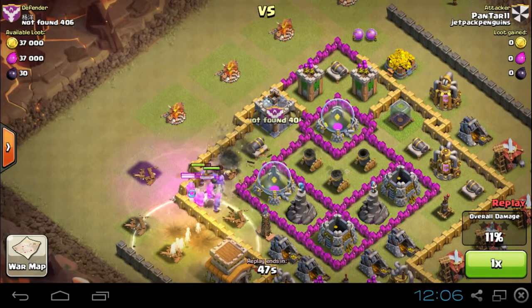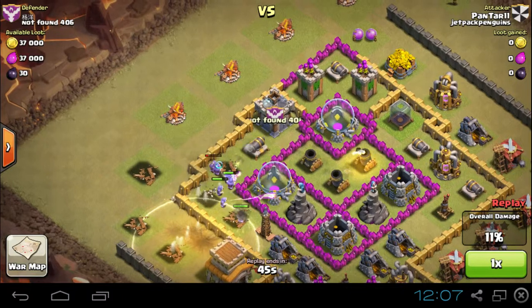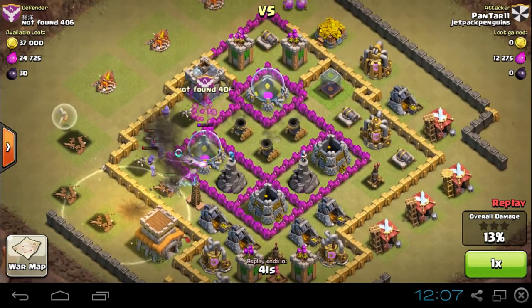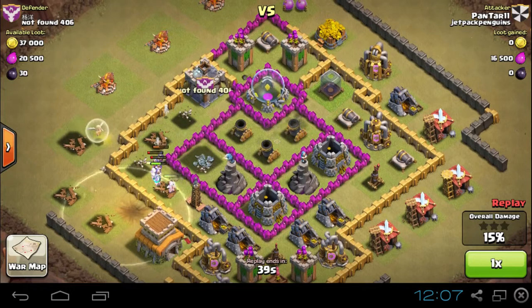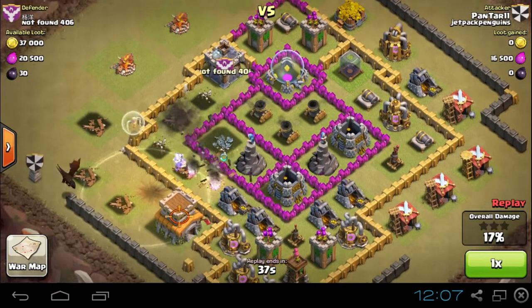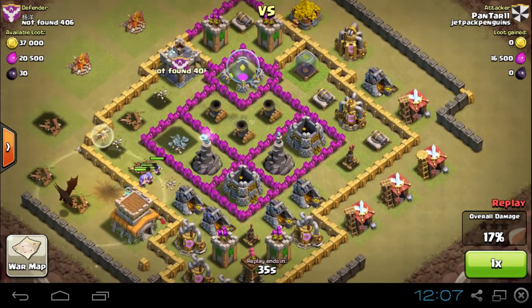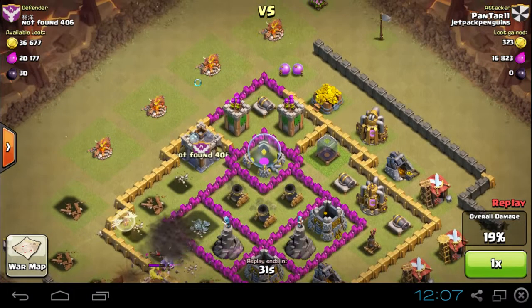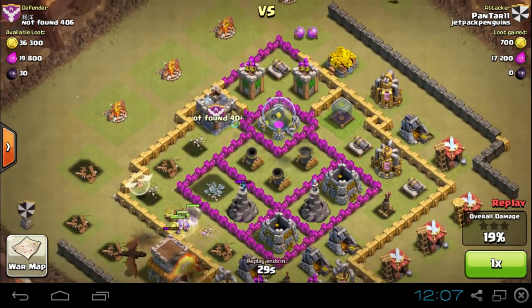They got shot at his wizards and killed some of those wizards. Now all Tyler has is wizards to deal with all these splash damage attacks. Wizards need their meat shields in front. He's going to pick up the one star, but that attack just went wrong because of the clan castle troops.